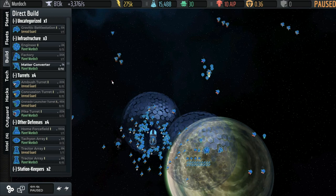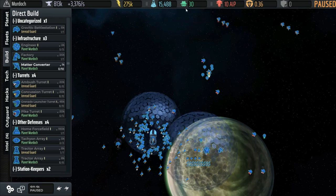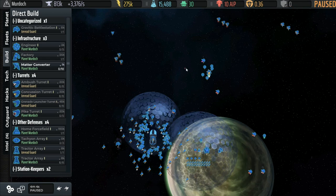So to summarize the key HUD numbers: metal to build stuff, energy to maintain it, science to invest in new things, hacking to use for hacking-type things, AI Progress, threat, and currently attacking ships — those are the key numbers on the HUD.